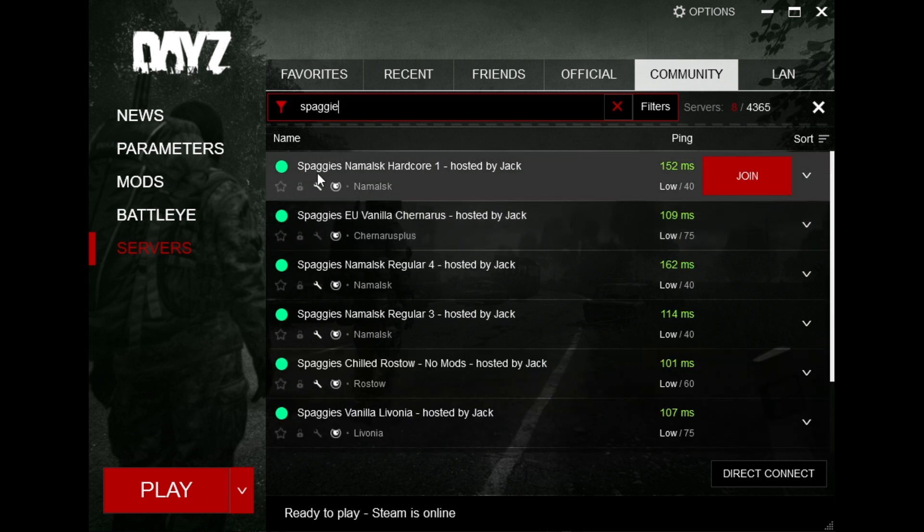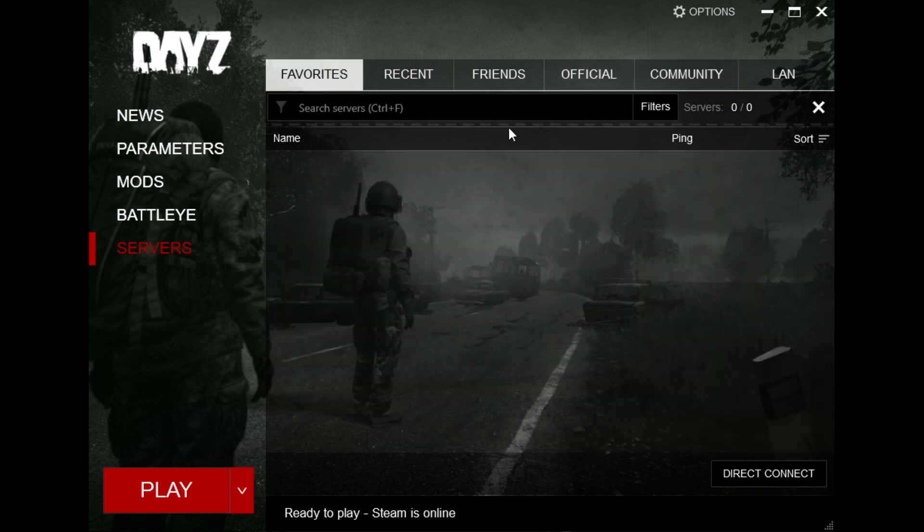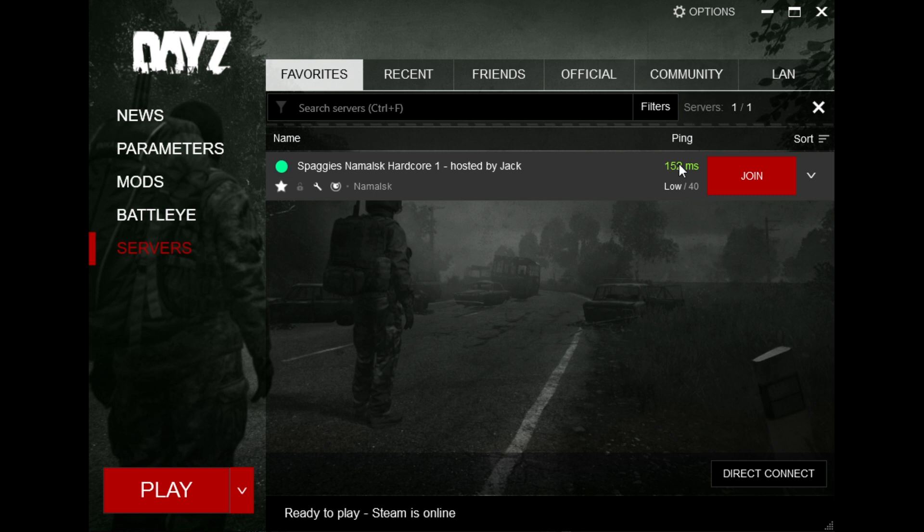It's still doing a search through but typically we're going to be joining one of these servers. In this case we're going to join Namalsk Hardcore 1. You are able to make a favourite so that you don't have to keep searching through the community list — just click on the star button. We go back to Favourites now and we should see Spaggy's server there. Not very complicated so far — nice and easy.